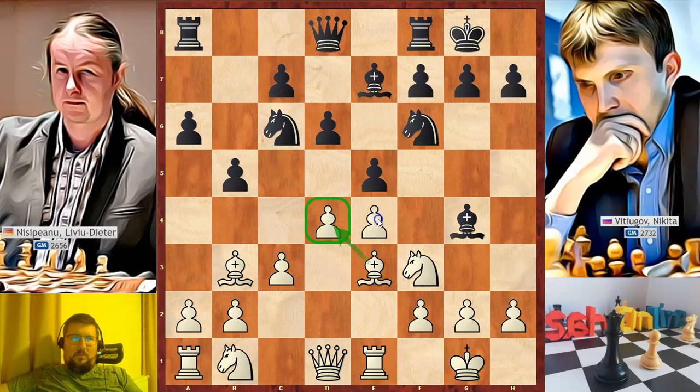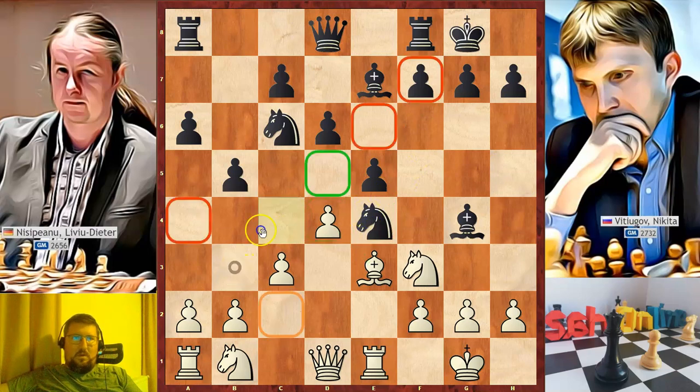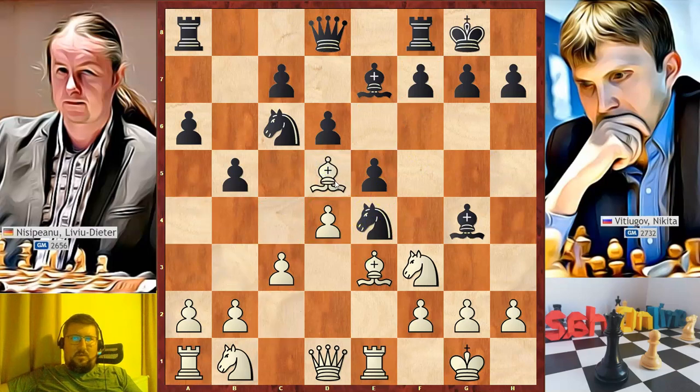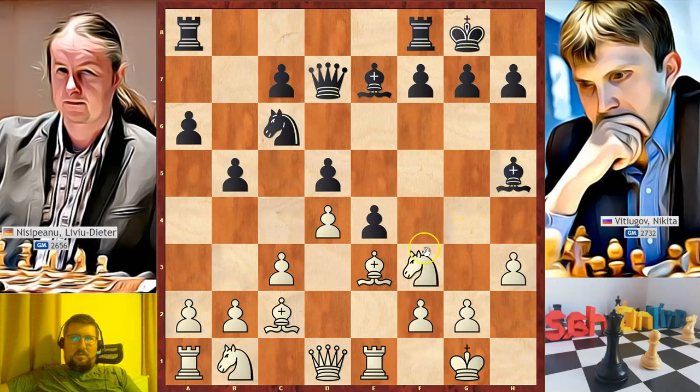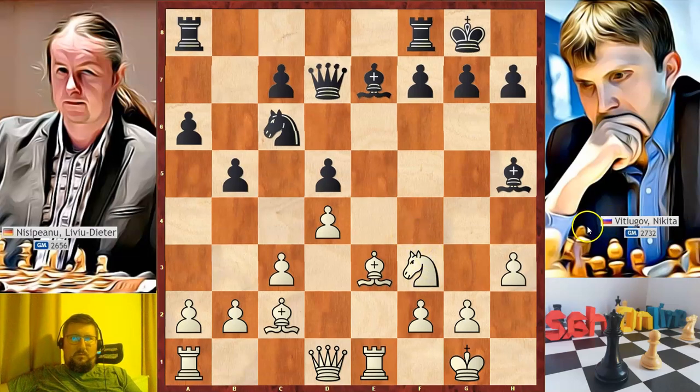We can notice that the e4 pawn is free to take. If black wants to grab this pawn, white will recover it after bishop to d5, queen to d7, bishop takes on e4, d5, bishop to c2, e4, h3, bishop to h5, and the best way for white is to give the piece back after Nbd2, e takes on f3, and knight to f3. In the game, black did not go for this variation and took on d4.